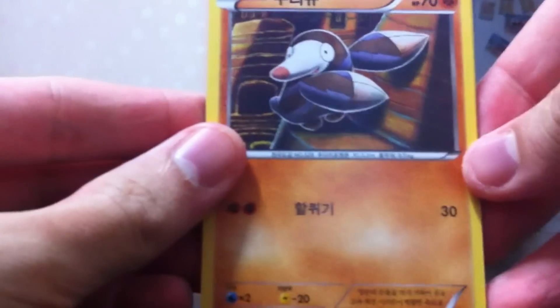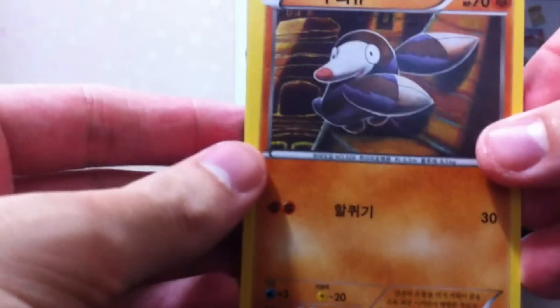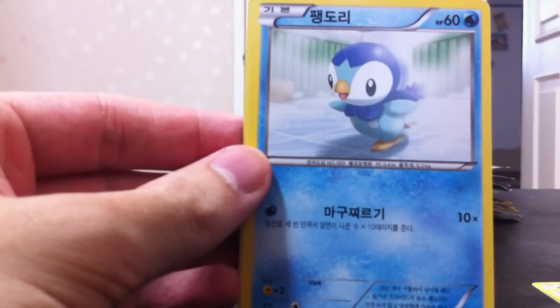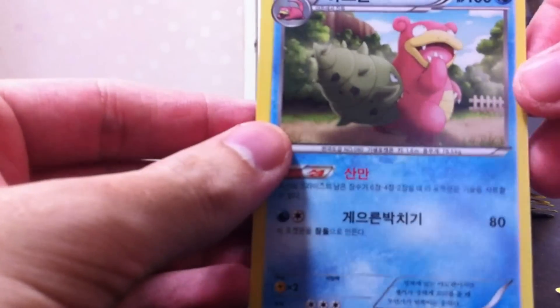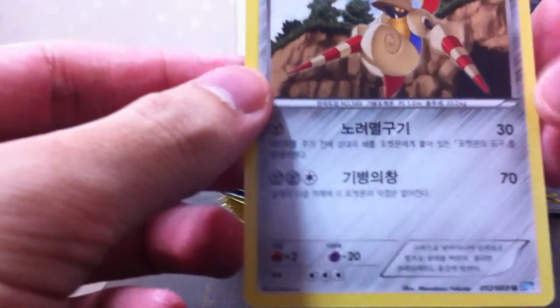Let's get to it and see what we get. We'll open the Dark Rush first. I'm not sure how the rarity works so we'll just go through the first pack straight. We have a Drilbur, Minccino, this penguin thing, Piplup, Slowbro — that's an uncommon — and Escavalier is the rare. So you get three commons, an uncommon, and a rare in each pack.